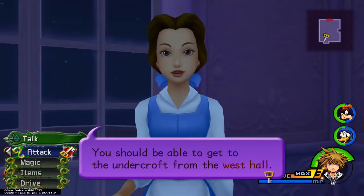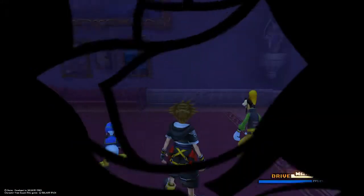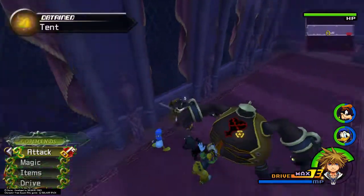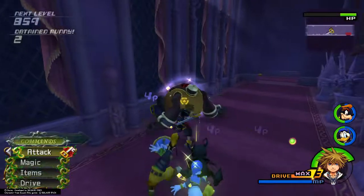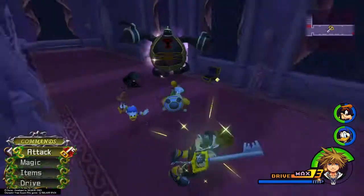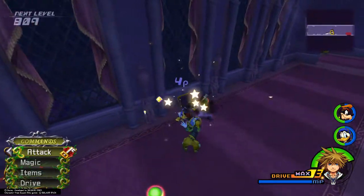After you grab the map, you can speak to Belle, but she'll say pretty much everything's locked up and that something is up in the west hall. So make your way outside to grab this chest right here in the window. Now these big fat guys are a little bit different than before — you can use a reaction command called Pull Swing on them, which actually does a huge amount of damage. And when they dance around, you have to use a reaction command to counter it. You don't get any tech points for blocking anymore.